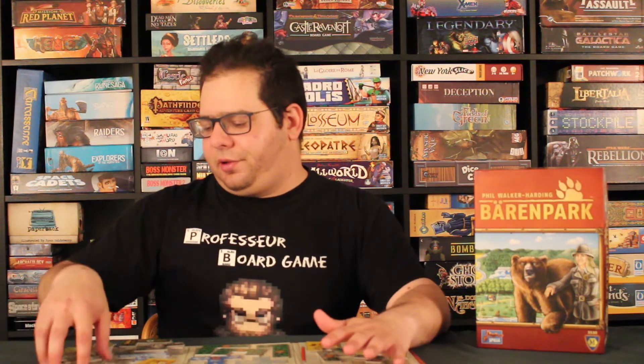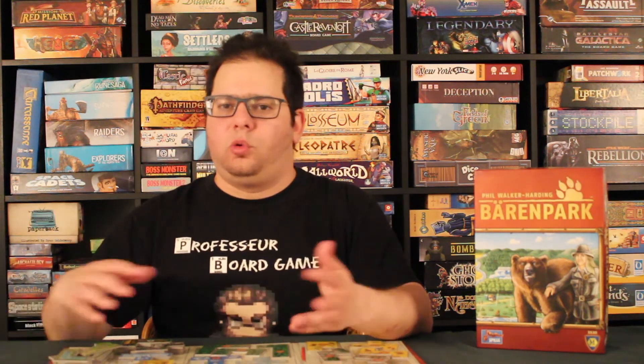Pour les côtés négatifs : le thème du jeu — un parc à ours — est très esthétique, mais il n'a pas vraiment de lien avec la mécanique en tant que tel. Ce n'est pas sa force. C'est cute et attirant, surtout pour un public familial avec des enfants, et je comprends la décision. Aussi, la version de base sans objectifs est un peu moins fun — n'oubliez pas de les inclure. Enfin, la quantité de tuiles peut devenir répétitive : les tuiles de terrain vert et les cages d'animaux reviennent souvent en plusieurs exemplaires identiques. On aurait pu varier les formes avec deux sortes de cages par type d'ours ou quelques formes supplémentaires de terrain vert. C'est un tout petit point négatif.